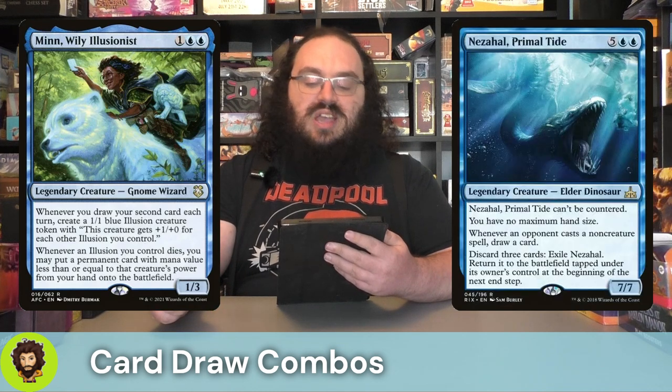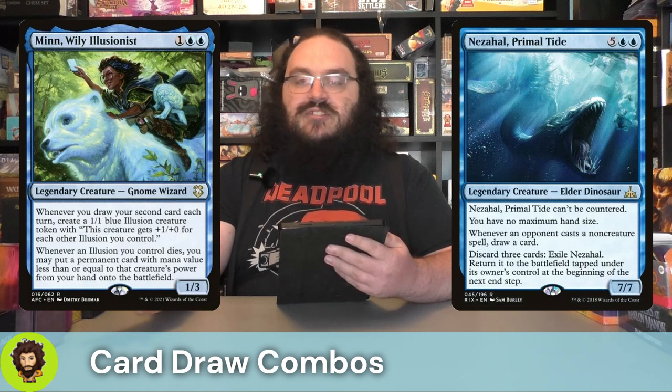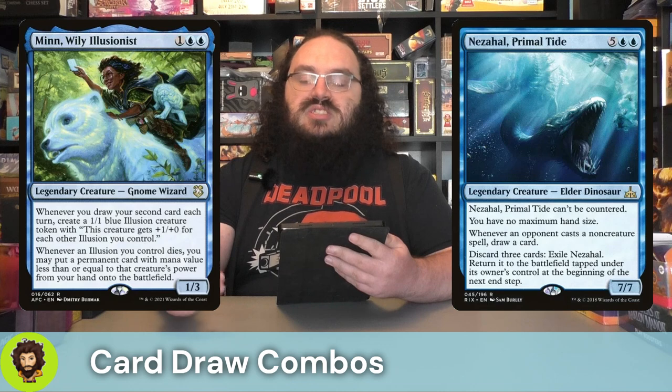Nuzahal Primal Tide comes in at a 7/7 for seven, which can't be countered and gives us no maximum hand size. Whenever an opponent casts a non-creature spell, we're going to draw a card. And we can discard three cards to effectively flicker Nuzahal Primal Tide to protect them at end step from any kind of board wipes or anything that would throw a wrench into our machine.